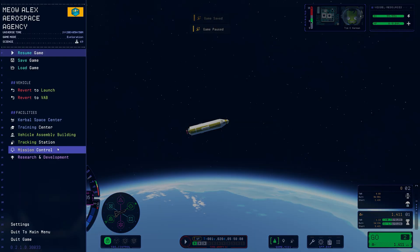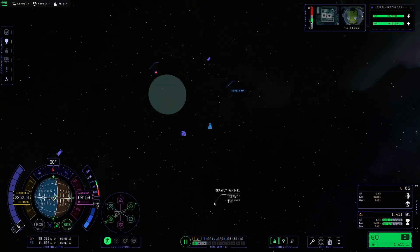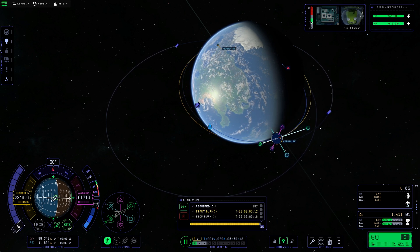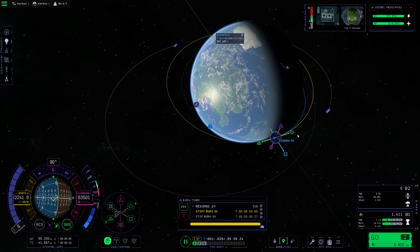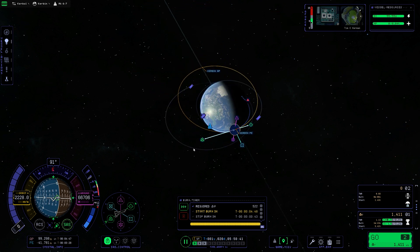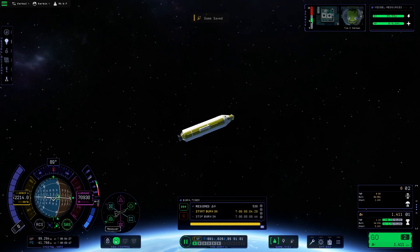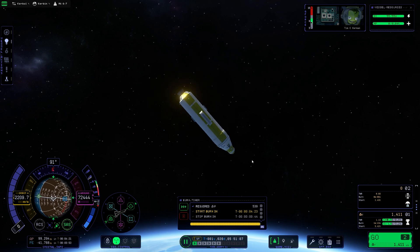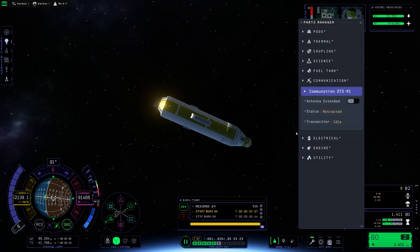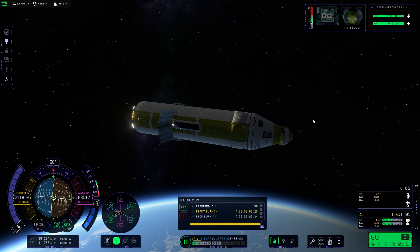I tried to get to the mission control but I realized it was going to destroy my ship, so I gave up on that. Now I'm going to make a maneuver node circularization burn. One of the goals is to get an elliptical orbit with a periapsis between 70 and 100 kilometers, and an apoapsis above 300 kilometers. I decided to have an apoapsis of 1,000 kilometers, which meant a much bigger circularization burn. We're aiming for a nice elliptical orbit.